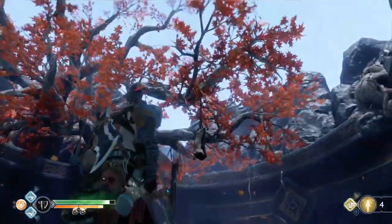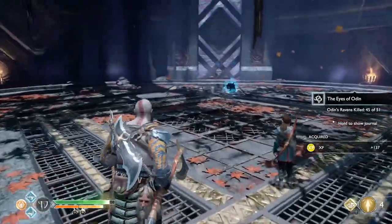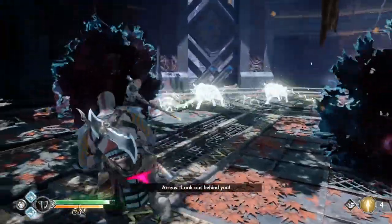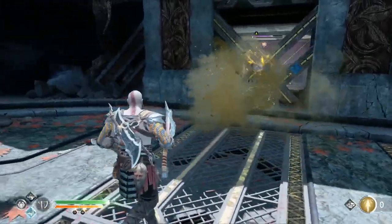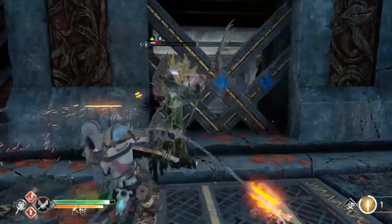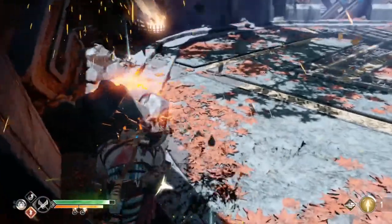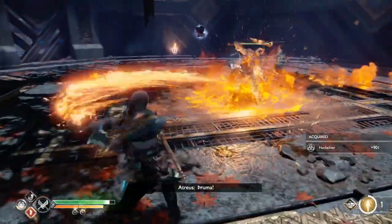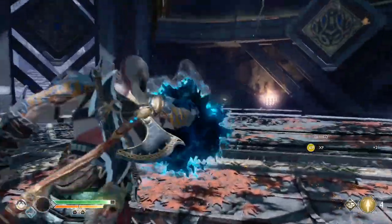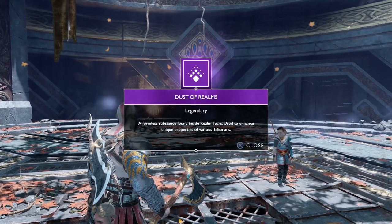You'll find a Realm Tier, and there's a crow circling the area. There we go — first time, I surprised myself. A strong enemy is going to spawn from here. It's a Ravager — best to wait for Atreus' arrows to recharge before you try to hit it, because they stun it in place. If you try to hit it when it's not been stunned by an arrow, it'll be all over the place. Get the Realm Tier — you get Pure Essence of the Realms and Dust of Realms from there.